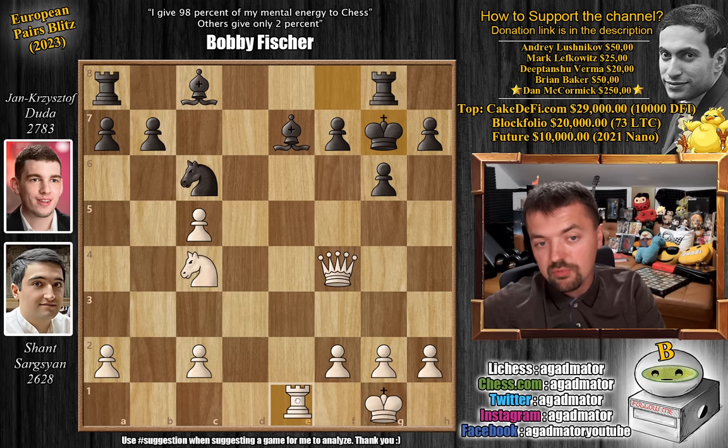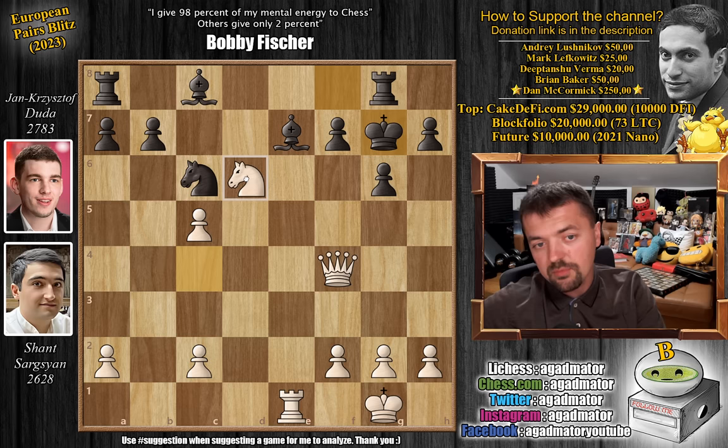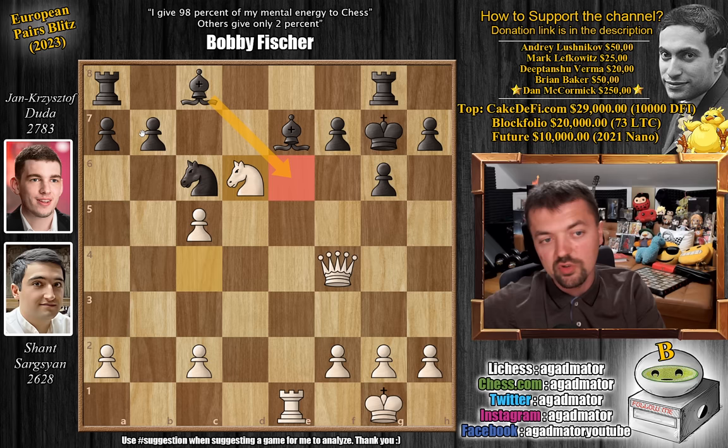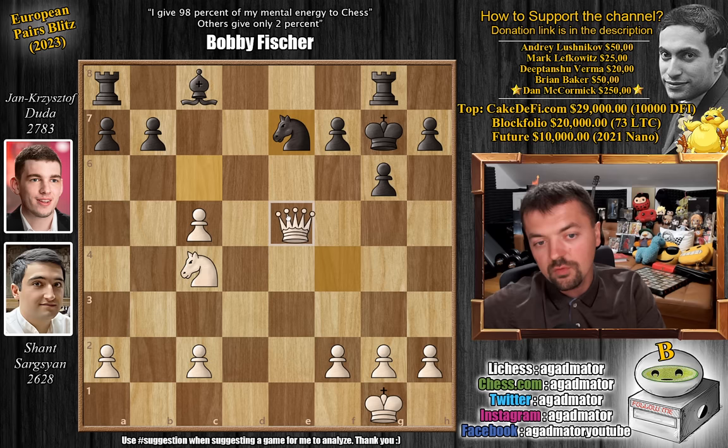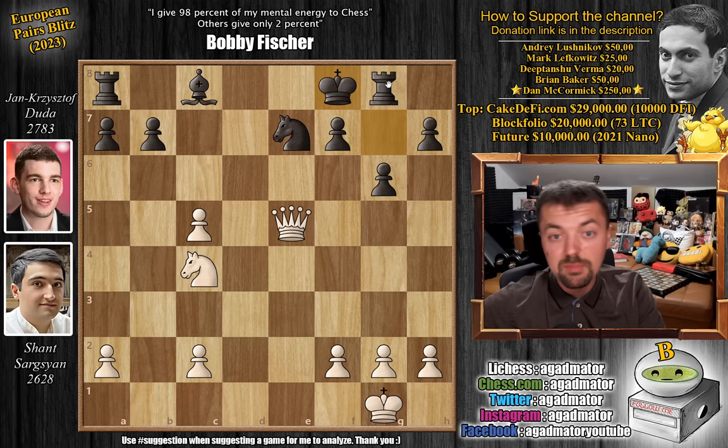We have rook captures on e7. Here you could continue with knight to d6 — probably objectively best. If you capture, you don't want this pawn to be under attack, and if you play bishop to e6 then the b7 pawn hangs. Maybe if white can get a defended passed pawn on d6, maybe white can play this, but black can always undermine it with b6. So instead, after king g7, rook captures on e7 by Shant. Now knight captures on e7. We have queen to e5 with check. The king has to go back to f8 to defend the knight, but the rook is still out of the game. Duda has to solve the problem of how to get his pieces into the game.